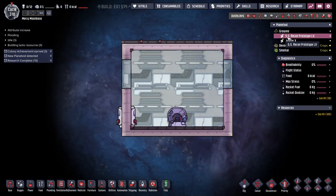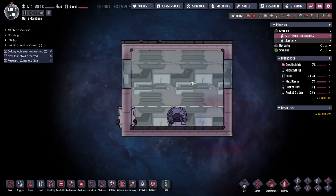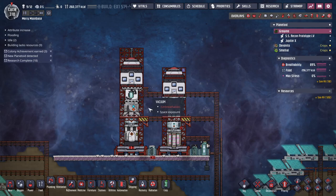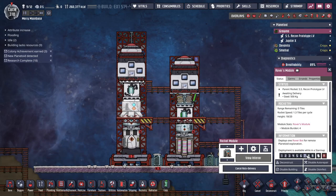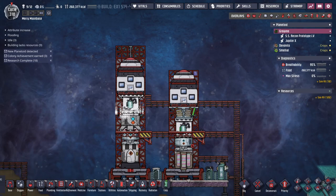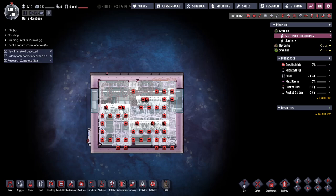This rocket just got built so I've got to put living quarters in it, and then we'll get it ready for dupes to fly. We're waiting on steel so let me queue up the inside of this rocket, then we can go drop off a rover. That's queued up — we'll see what it looks like when it's done.